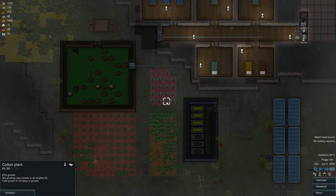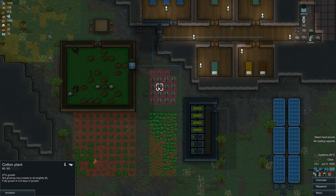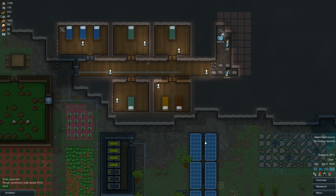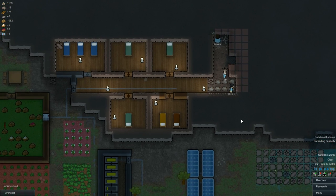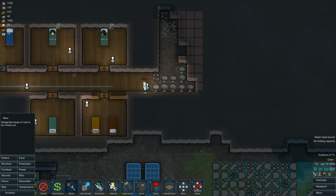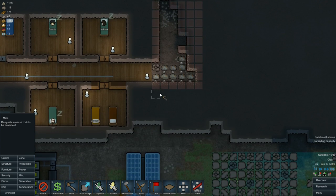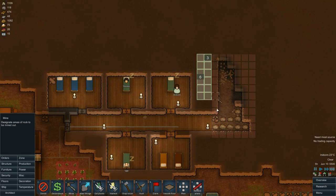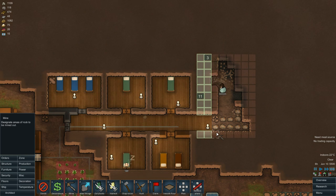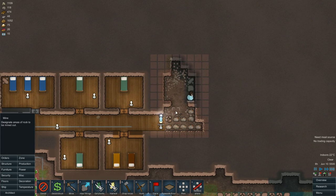How's that going? Not grown yet — needs to be brightly lit. Grown in 0.8 days of growth, I just need some sun. Oh, look at all that good steel — we need all of this, that's a nice big chunk of steel. Guess who's going to make that room bigger now — me.